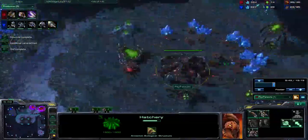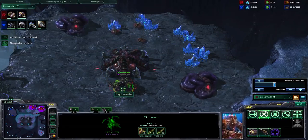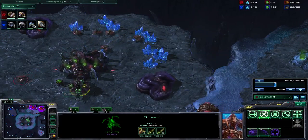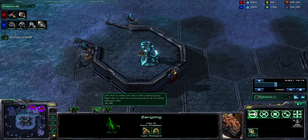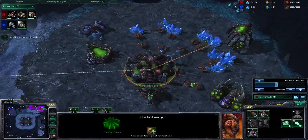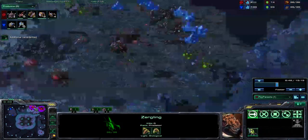I'm going to keep up with those injects as much as possible. I usually put all my queens on hotkey 4 and all my hatcheries on hotkey 5. So if I'm on the map controlling a unit, I can just click 4, press V, and click on the minimap where my hatcheries are — V, click, V, click — and it will automatically inject larvae without me having to leave the area of the map I'm paying attention to.